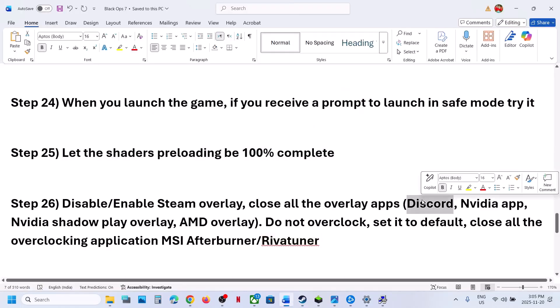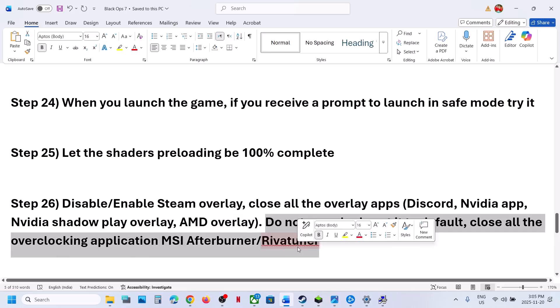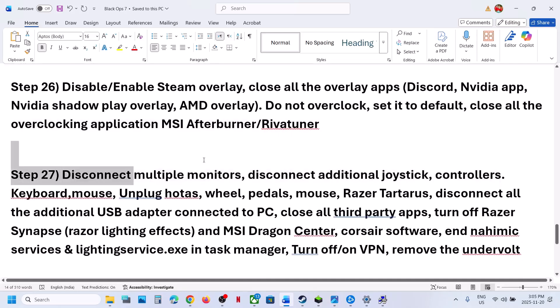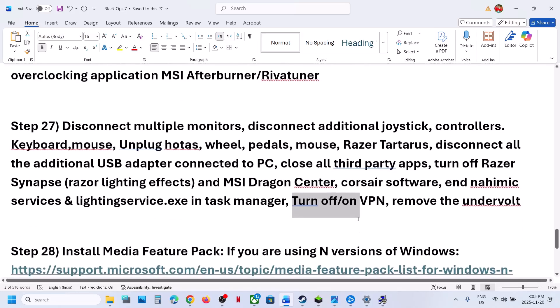Close other overlay applications — if Discord is running, go to Discord settings and turn off overlay. Turn off the NVIDIA app overlay as well. Close all overclocking applications such as MSI Afterburner. Disconnect multiple monitors and try launching the game on a single monitor. Disconnect any extra controllers, keyboards, mice (like Keychron or Razer Huntsman), HOTAS wheels, pedals, or USB adapters not in use. Close all third-party applications. If you're using a VPN, turn it off; if you're not using one, try turning one on. If you have undervolted your CPU or GPU, remove the undervolt and check.